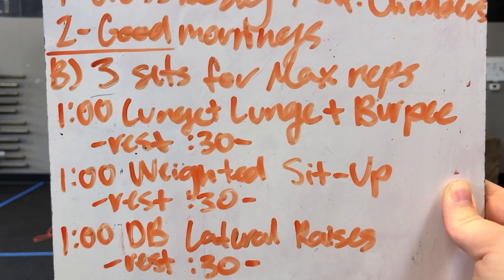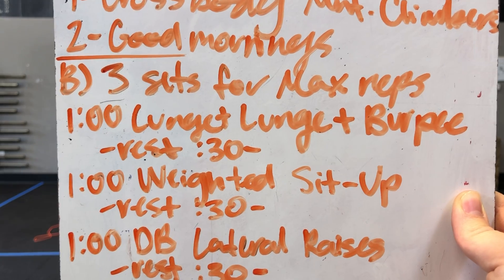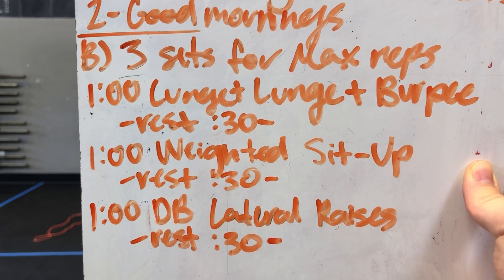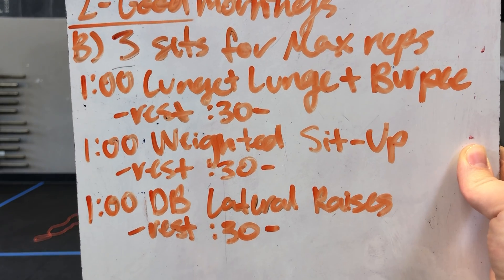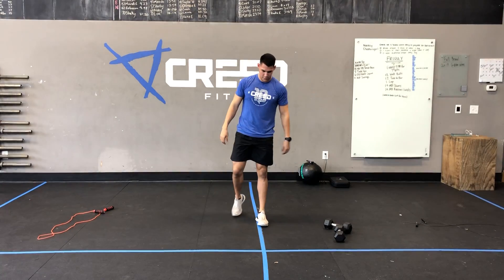Then for Part B, we have three sets for max reps. You're going to do max lunge, lunge, plus burpee — that's one rep — for a minute. Rest 30 seconds, one minute of weighted sit-ups, rest 30 seconds, one minute of dumbbell lateral raises, and we're going to go through that three times.